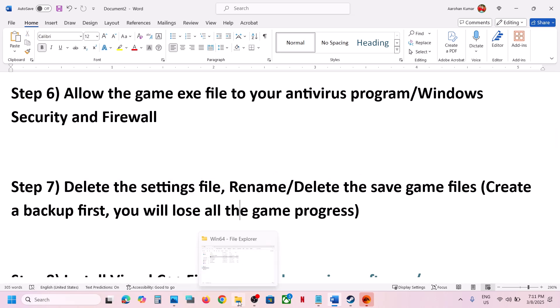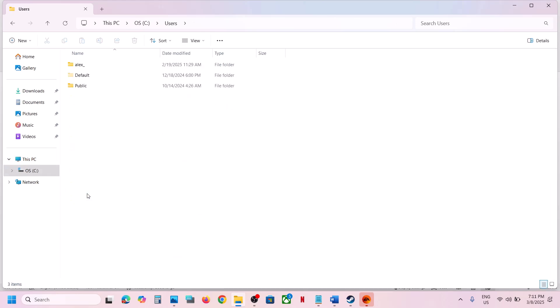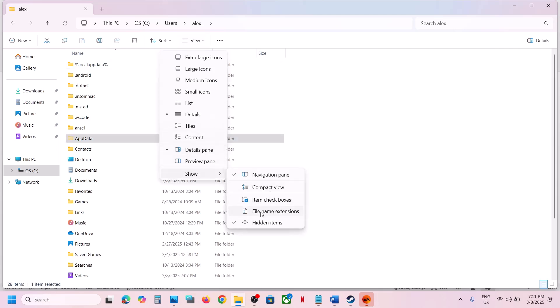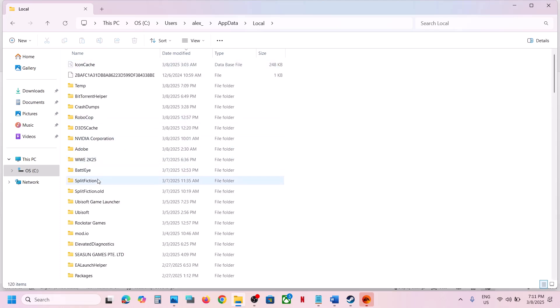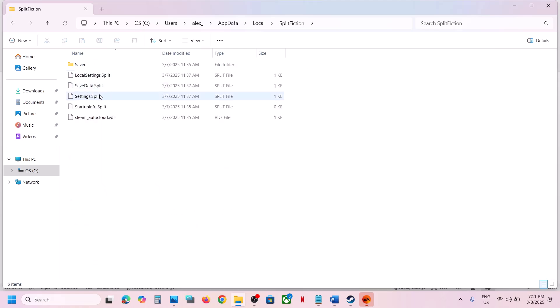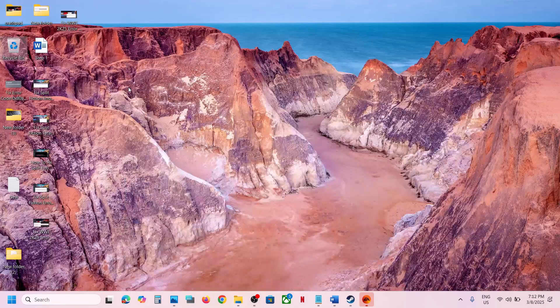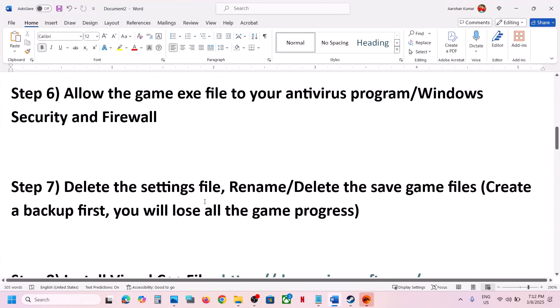The next step is to delete the settings file. Go to File Explorer, open This PC, open C drive, open the Users folder, then your username folder, then AppData. If you don't see AppData, click View > Show and check Hidden Items. Open AppData > Local, open the Split Fiction folder, and you will see the settings files — local settings and settings.split. Copy them to create a backup.